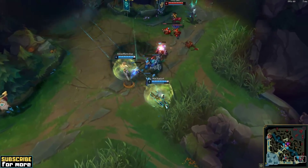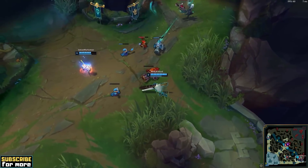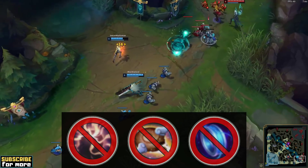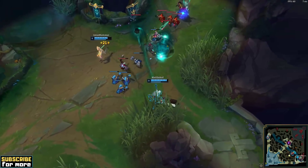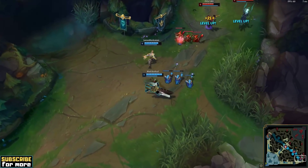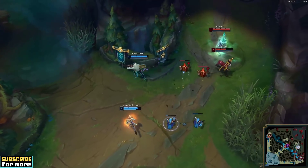The first thing you will notice when looking at Madrokt's Senna is that he has to be rather careful with his mana pool during the earlier stages of the laning phase. He takes neither Presence of Mind, nor Biscuit Delivery, nor Mana Flowband in his runes, so all he has to work with is his base mana and the mana regeneration from his support item. That's not much, so you have to be extremely cautious not to cast too many spells, as especially Senna's Q is very costly at 70 mana per cast at level 1.